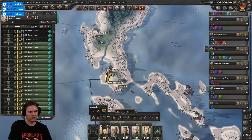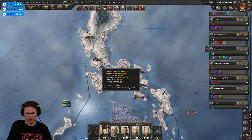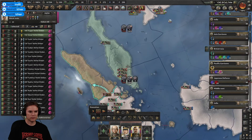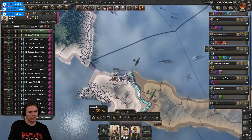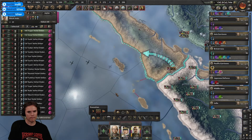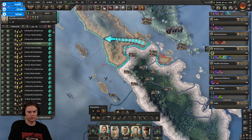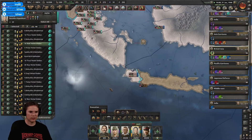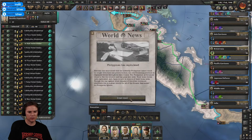These guys are holding Manila quite well. I don't really want to use my bicycle troops as garrison troops - they're supposed to be the shock troops of the Japanese armed forces. How's this going? It's not going as well as planned. Make sure we get everything here - why are there no troops down here? That is a definite oversight. Philippines has capitulated - excellent!